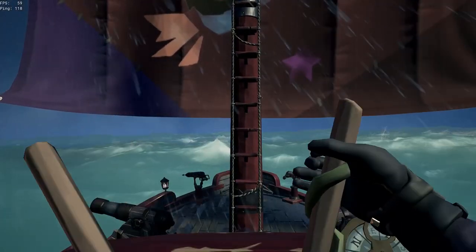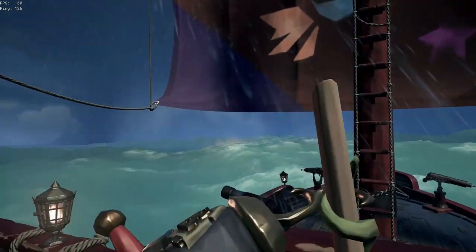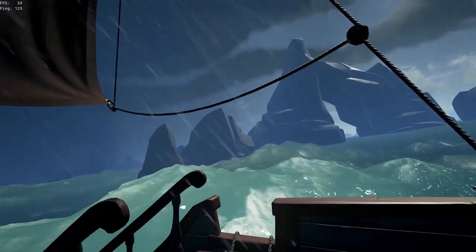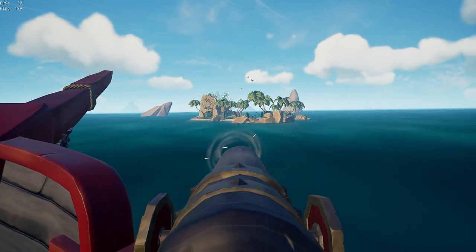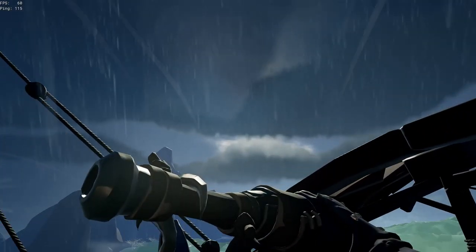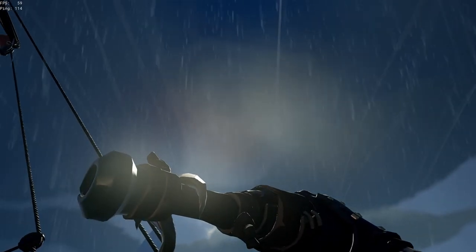As the name suggests, once picked up, this chest spawns a storm directly above your head that follows you and your ship until you drop the chest in the seas or sell it. The chance to find this chest must be pretty low to avoid stacking, and also because seeing eight storms in the sky would not be cool.